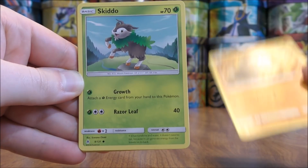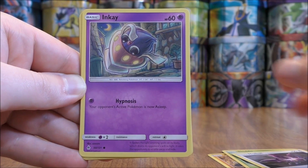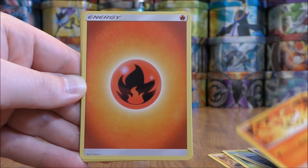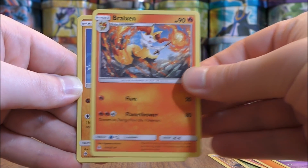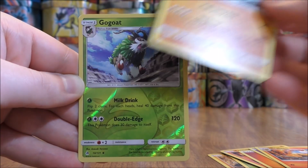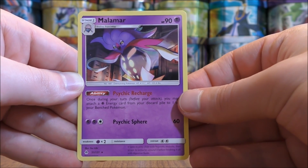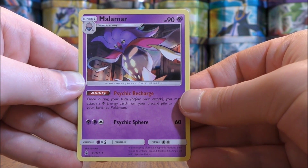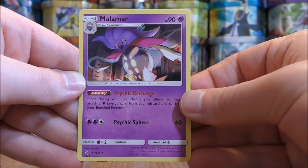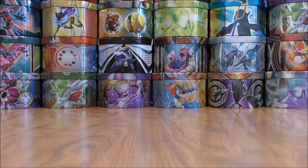Pack starts with Pancham, Skiddo, Noibat, Inkay, Fennekin, Fire-type Energy, Azelf, Brakesijn, Hawlucha, Reverse Hollow of a Go-Goat just an uncommon. And the rare would be a Malamar — this is one of the better cards in the set. Its ability allows you to move Psychic Energy from your discard pile to your bench Pokemon. Malamar is paired with Ultra Necrozma GX to do major damage when attacking.